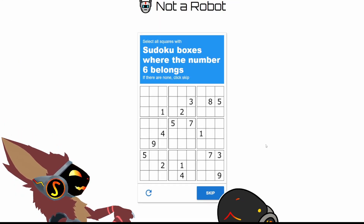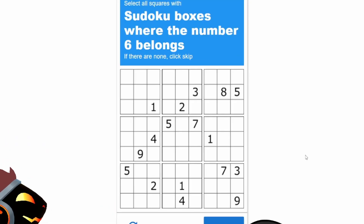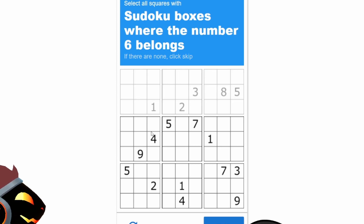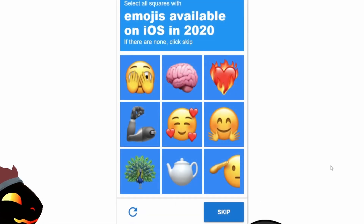Sudoku boxes where the number six belongs. Oh no. Wait a second — you have to put a six in every box. This is stupid, this is silly. It was a trap — it was to get the gullible people. And I'm not gullible.